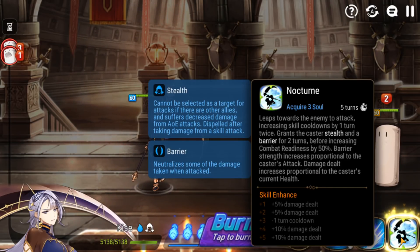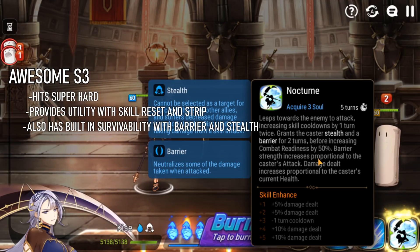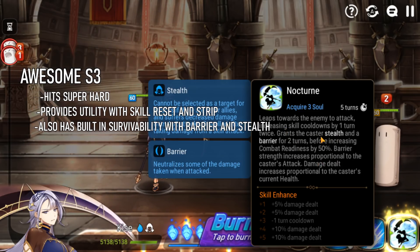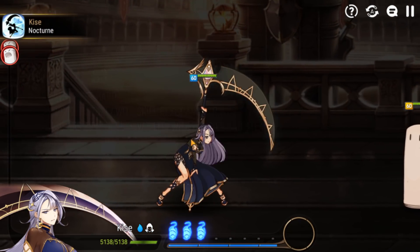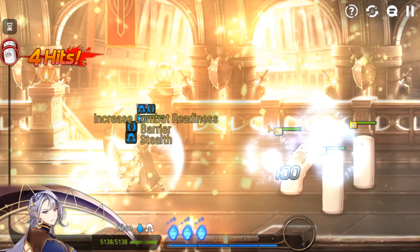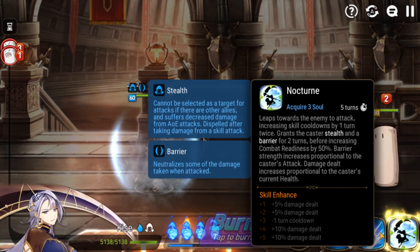Let's talk about her S3, Nocturne. It leaps towards the enemy to attack, increasing skill cooldown by one turn twice — so that's two chances to proc. It could both get resisted, they could both land, or only one can hit. Best case scenario, you reduce their skill cooldowns by two, which is huge. It also gives her stealth, gives her a barrier, and increases her CR by 50%. So it's not unusual, if you have a very fast Kisei against a slow team, to S3 and then immediately S2 again before they even get a turn.